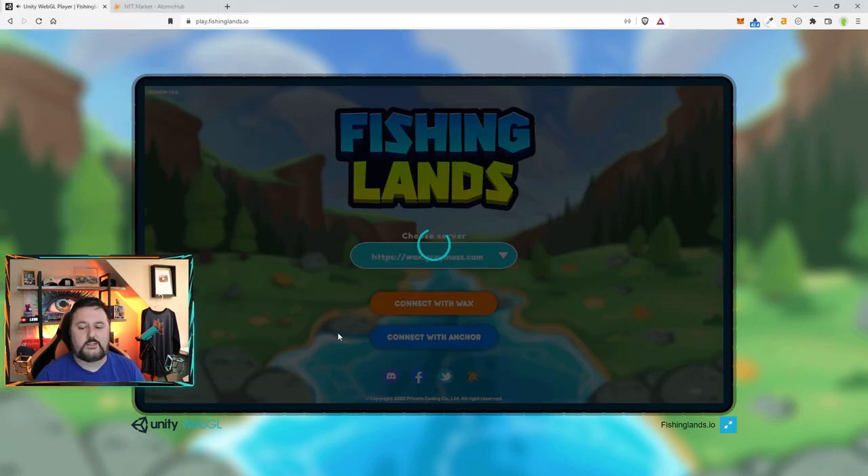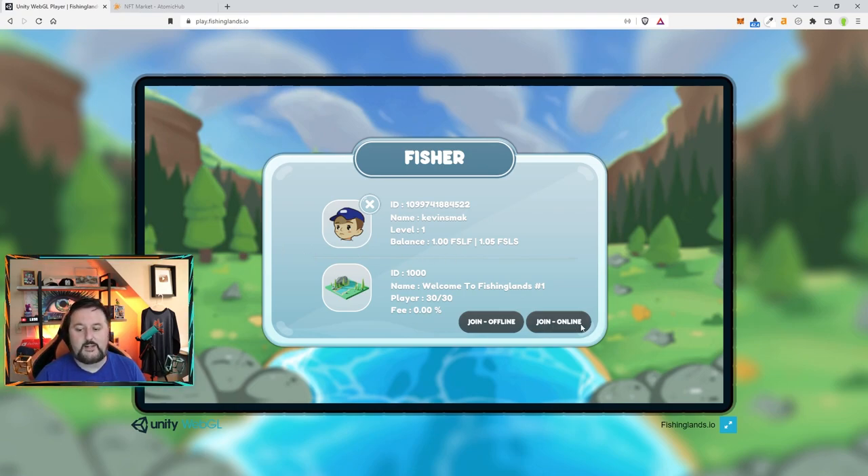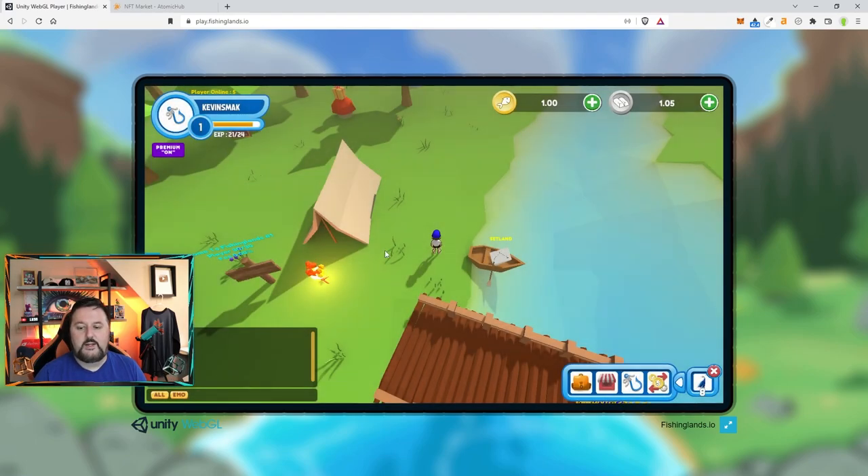It is a 3D game. You just go ahead and click connect with WAX. First time you come in you're going to need to have Baby Boy, and you're going to need to create a name — I just went with Kevin Smack — and then hit join online. It might show your Baby Boy on the bottom; if it does, click it to stake it. Once you stake it, you're set and you're in the game.